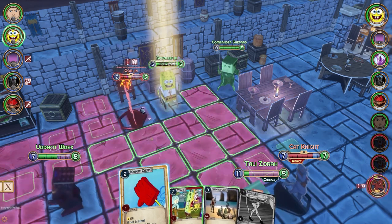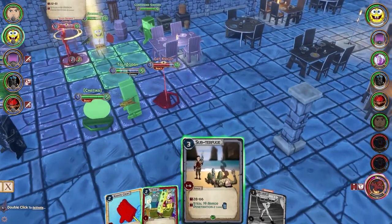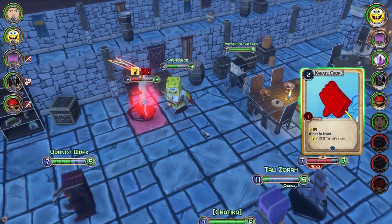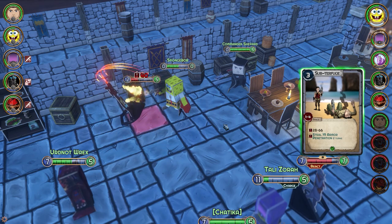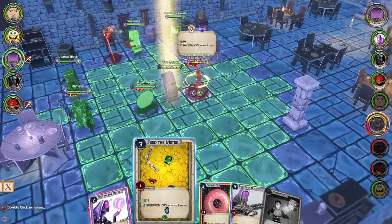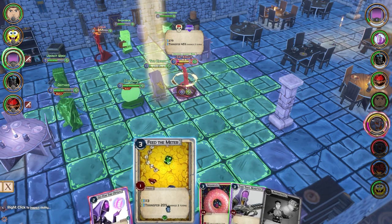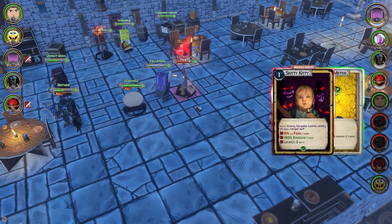Spongebob, let's go — judo chop! Oh, still so much not in front. No stability, so you can't turn and make that attack. She's on her own right now. Just judo chop. Feed the Meter: shared damage transfer, 44% of damage over two turns — that's a huge amount of damage.